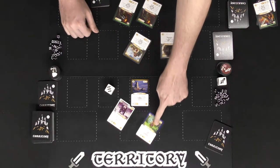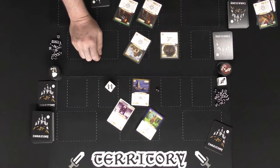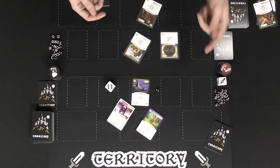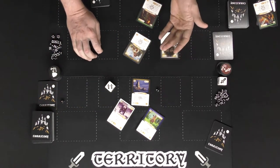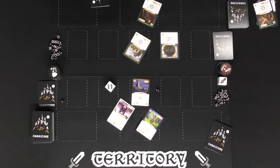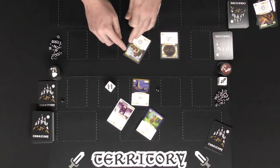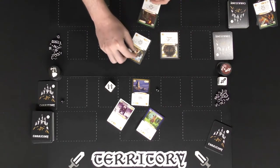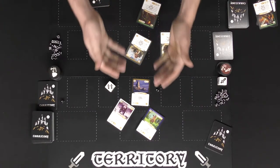Then the next attacker rolls the die — getting two plus one, which is three damage. I could assign that to the already-damaged goblin, which would remove him from play, and the other player gains victory points. The excess damage tramples over to the next character — two damage to my other goblin runner. Alternatively, I could redirect the damage to my territory, but you always do at least one damage minimum regardless of defense. So I would take one damage to the territory if I chose not to block.